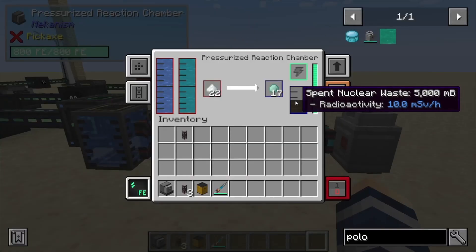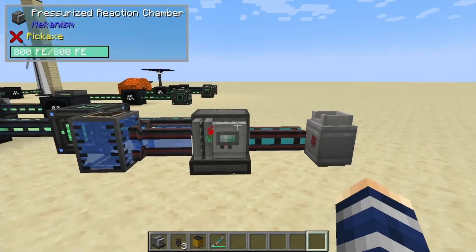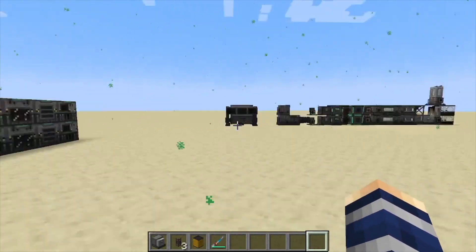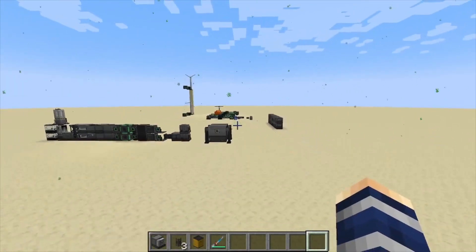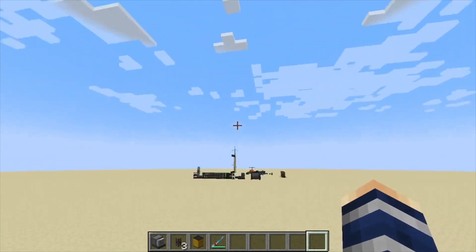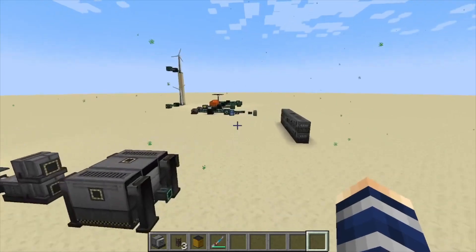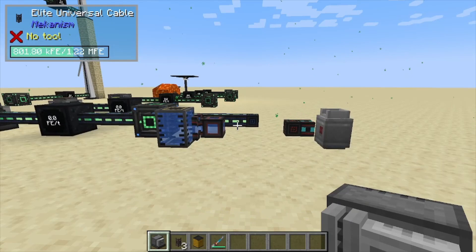Also, if you decide to break this machine while it still has plutonium or spent nuclear waste in it, you're going to end up with tons of radiation — and it's not a small area. We're still in the effective range over here, which is about 80 blocks. Eighty blocks of radiation means your base will be pretty much unlivable until you wait it out. So be very, very careful when working with the pressurized reaction chamber. If you found this helpful, like, comment, and subscribe.